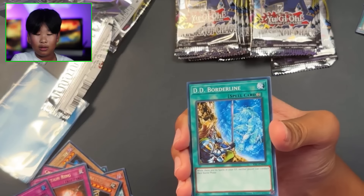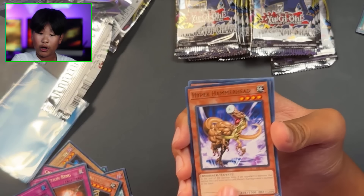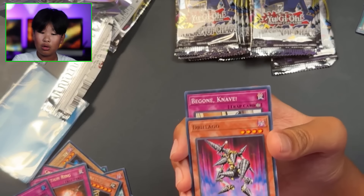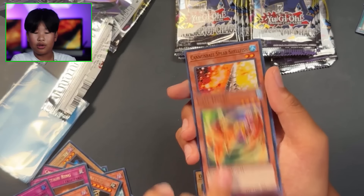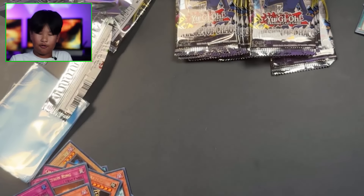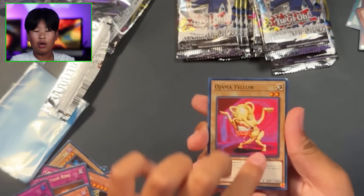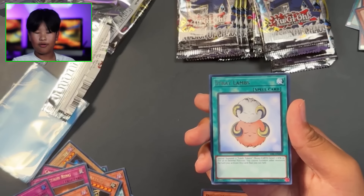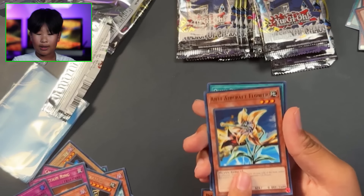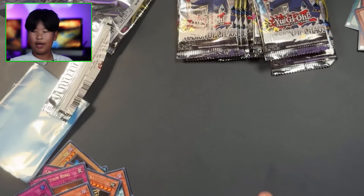Ojama Black, DD Borderline, Chop Man the Desperate Outlaw, Pepper Hammerhead, Drulago, Begone Knave, Gore Turtle of Illusion, Gale Lizard, and Cannonball Spear Shellfish. I think we're about halfway or so. Ojama Yellow, Spatial Collapse, Pin Chopper, Zero Gravity, Stray Lambs, Anti-Aircraft Flower, Ojama Delta Hurricane, Energy Drain, and Crimson Ninja.